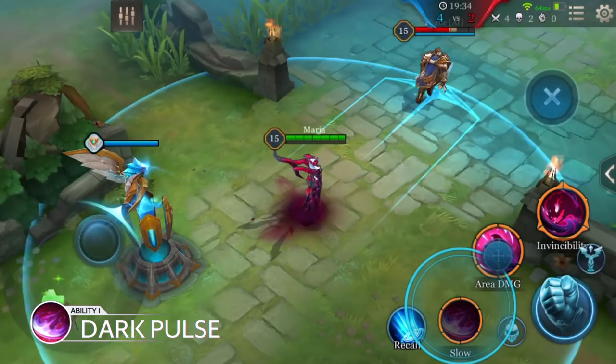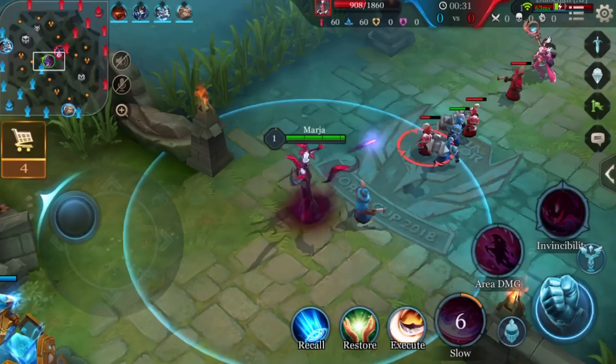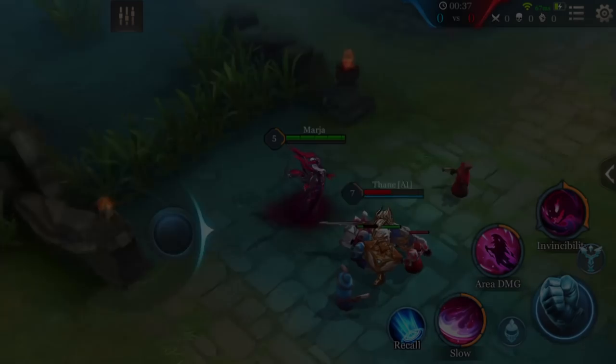Marja's first ability is Dark Pulse. Marja unleashes a shockwave, dealing magic damage to enemies hit and reducing their movement speed. Marja can use Dark Pulse to poke from afar, and since it doesn't consume mana, it's very useful for continuous harassment, especially in the early game.